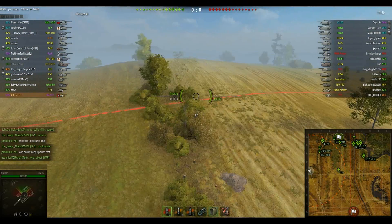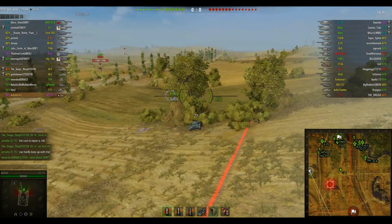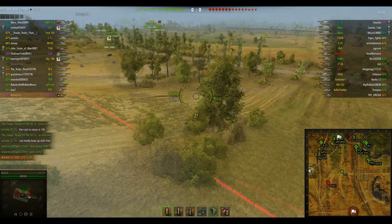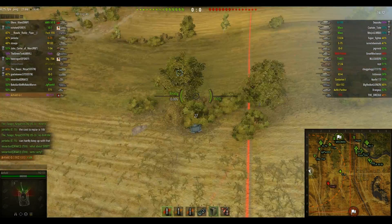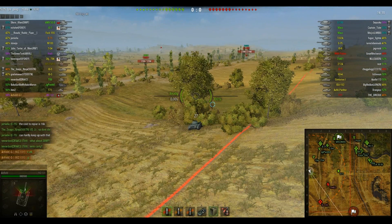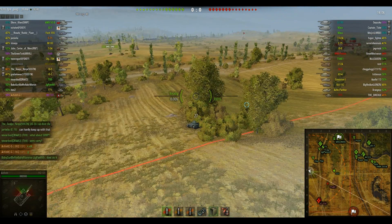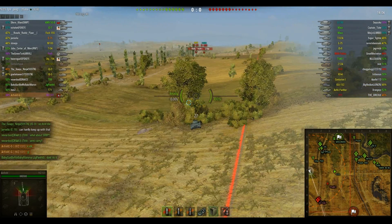So this is the spot right here, which is pretty solid. I can see a lot of things. It's better with binoculars, but I don't have binocs on this, so I'm making optics work. It would be better with binocs, but as you can see, I can already see the E75 and the E100. It's not the T71 spotting, by the way — it is me.